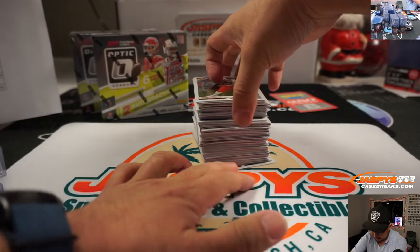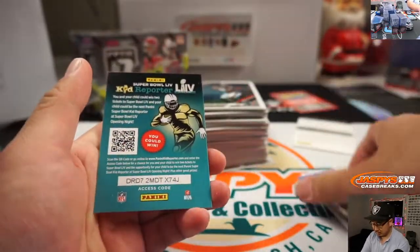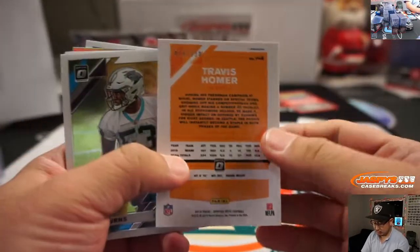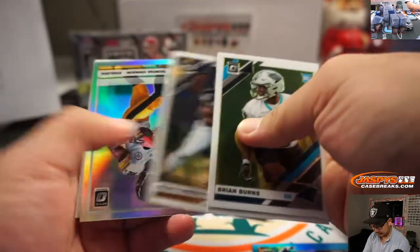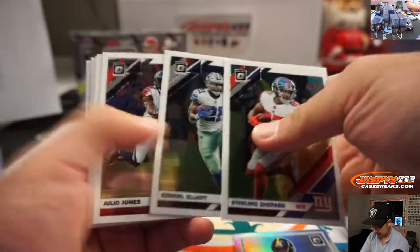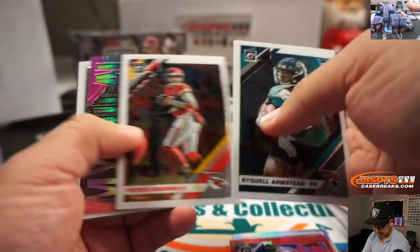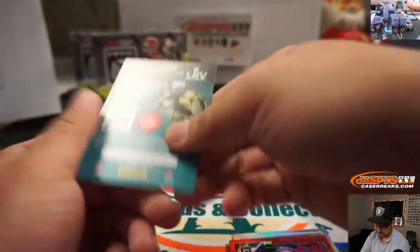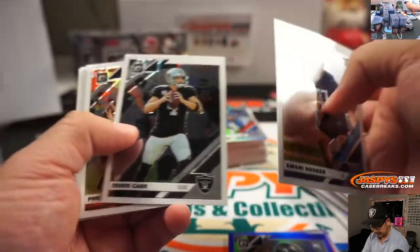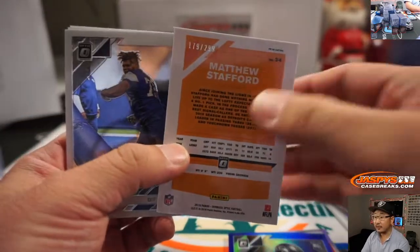Good luck everybody. Another redemption. Saquon hollow. Travis Homer to 299. Deontay Johnson rated rookie hollow for the Steelers. Adam Thielen to 99, Vikings. Marquise Blair to 150 for the Seahawks, that'll be for Jay. Will Greer making a start tomorrow. Matt Stafford to 299.